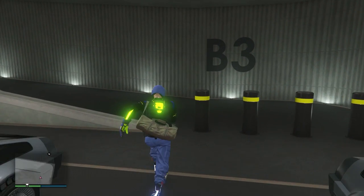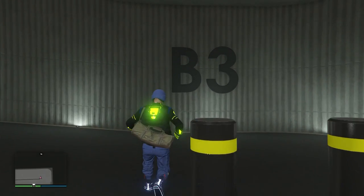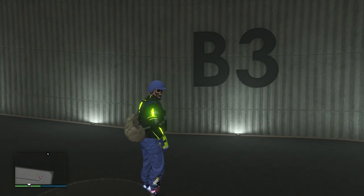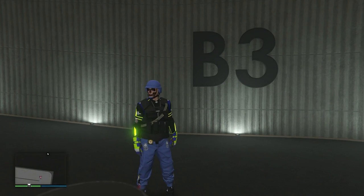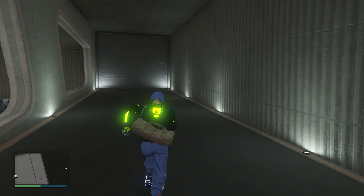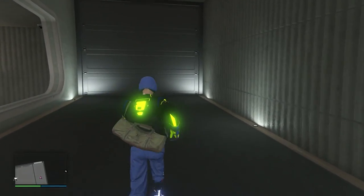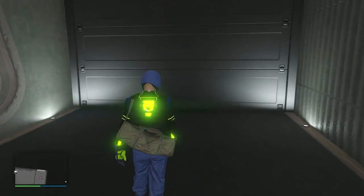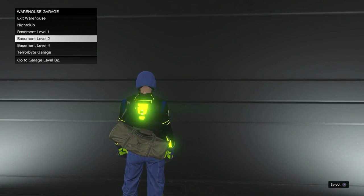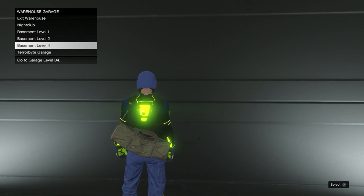Since I'm in B3 doing this glitch, I need B4, because when we go over to the garage door we're going to be hovering over the next garage we're actually in. If you're in B3, you hover over B4. If you're in B2, you hover over B3 — it's always the next garage. So I'm going up to my garage door and hovering over B4 right there.